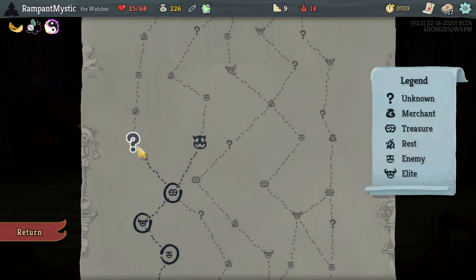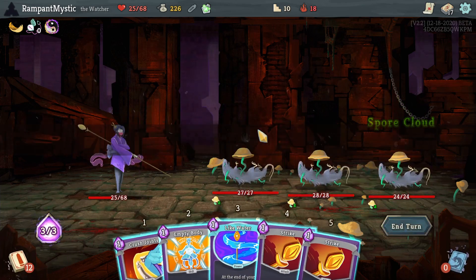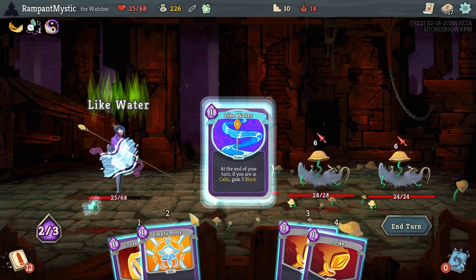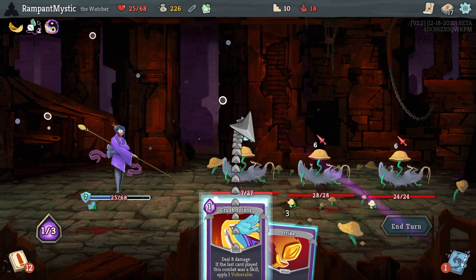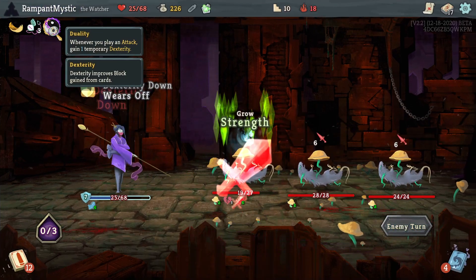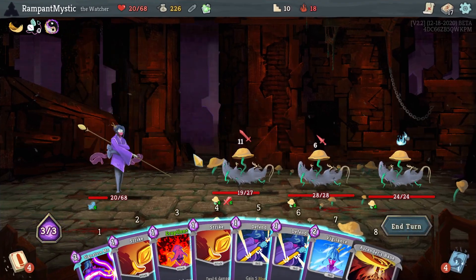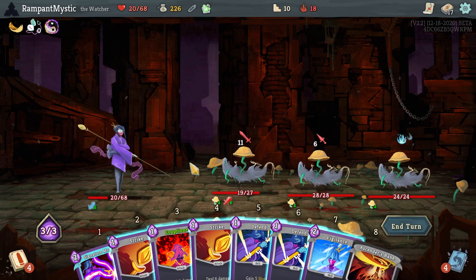Duality — okay, sure. I definitely want to anger these. This is a really good relic. Should have known this was going to happen. Well, you're the one that's buffing. Whenever you play an attack, gain one temporary dexterity — so it's almost always useful. At least in my case.